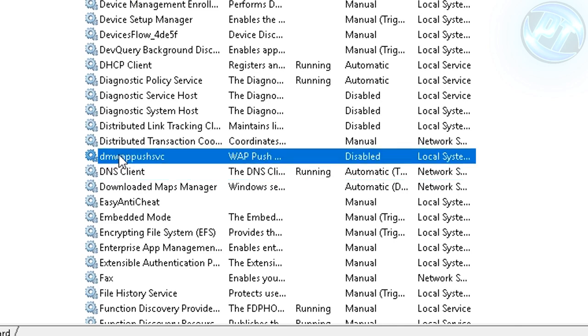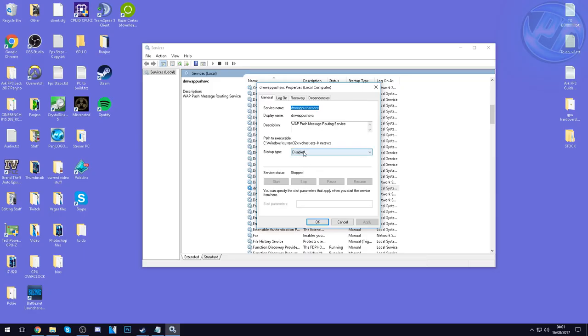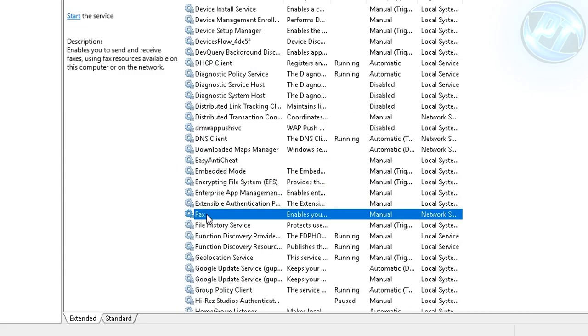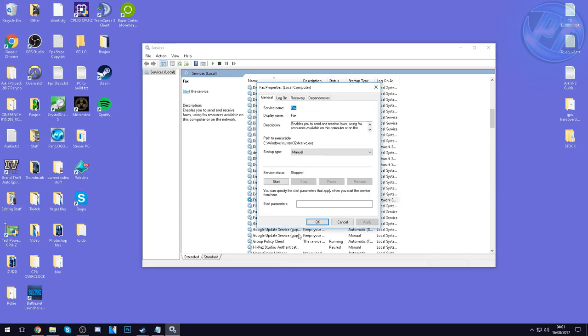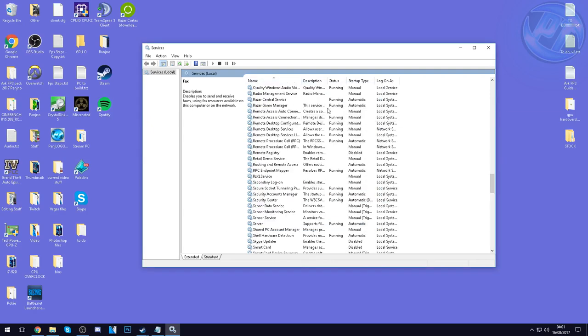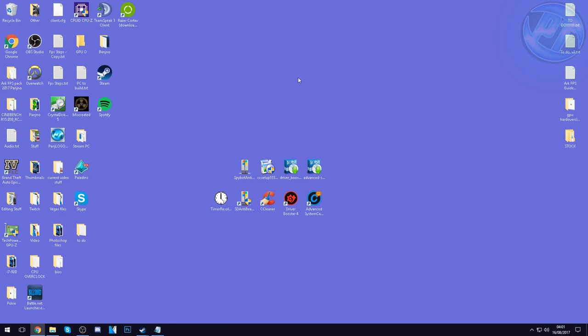Now scroll up until you find the service called DMWAPPUSHSVC. Once you find it, right-click and disable it by setting Startup Type to Disabled, stopping it, pressing Apply and OK. Another good service to disable is Fax — because it's 2017, you're probably not using it. Right-click on the Fax service, disable it, stop it if running, press Apply and OK. Once done disabling all of those services, exit out of the Services tab.